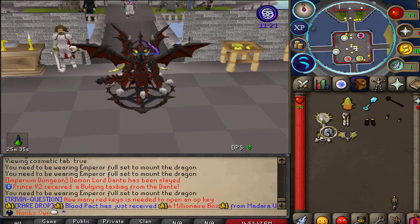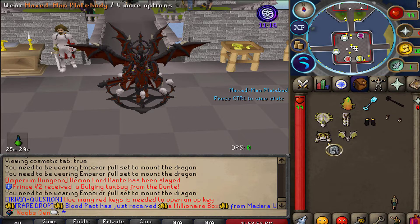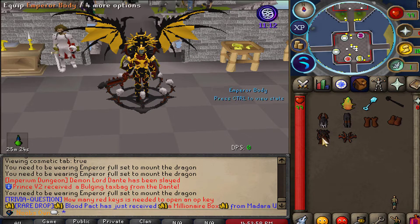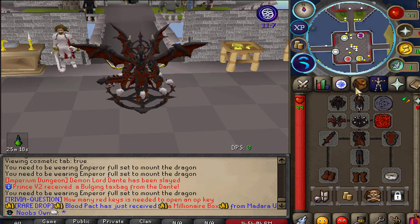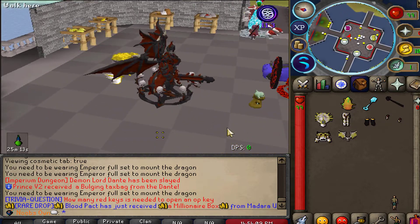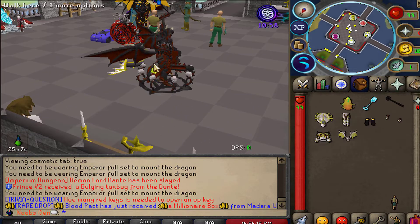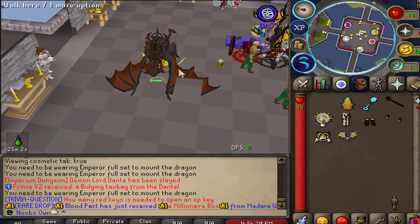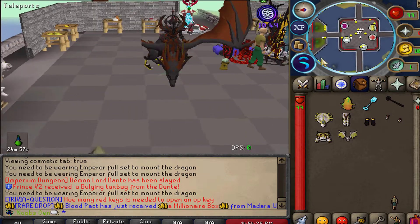Throughout the whole video I've been equipping the Maxed Man armor set as a cosmetic overlay, which looks super clean. The reason I was wearing it as an override and not as the actual set is because I had the full Emperor armor set equipped underneath. The Emperor set has an additional benefit — the Emperor dragon egg. When you have the full set equipped and click transform on the egg, you actually mount and fly on the Emperor dragon, which looks super awesome.